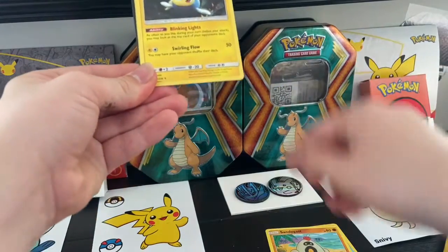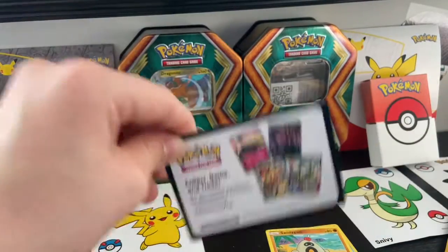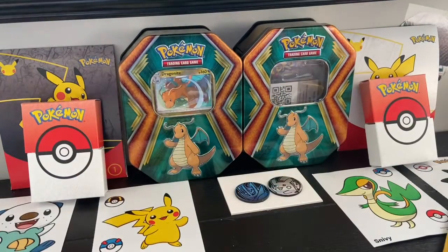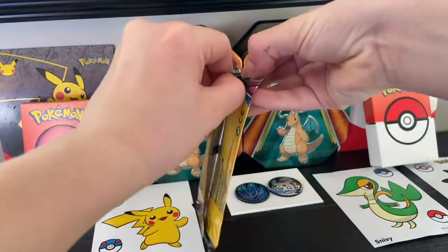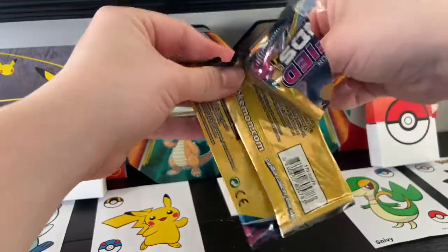We got some cards and another rare — we're just going all the way through — and an energy card. So far every pack we've opened has had something good in it. Okay, Unified Minds — yes! Sun and Moon! If you guys are enjoying pack openings, make sure you guys leave a like on the video and subscribe for more.